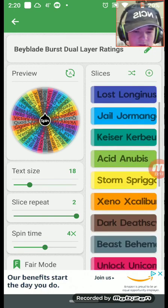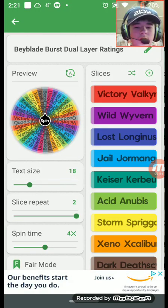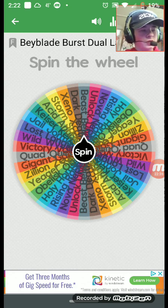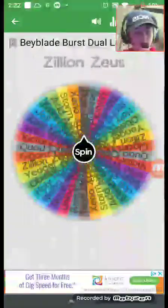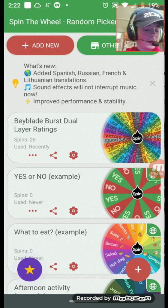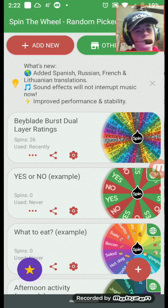We got all of them — Victory Valkyrie, Wild Wyvern, and all the rest. That's awesome. I'm going to be back to rate the single-layer bays and the DB bays once all of them are released. Hopefully you guys enjoyed this video — if you did, make sure to leave a like and subscribe to join the Hope Nation. As always, I'll see you guys in the next video. Bye bye guys!